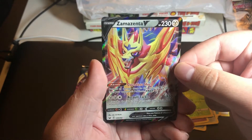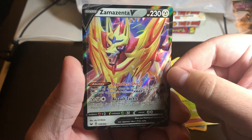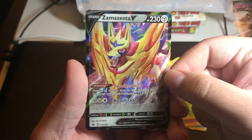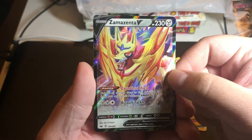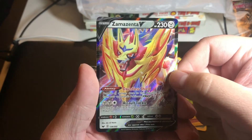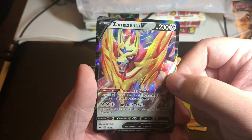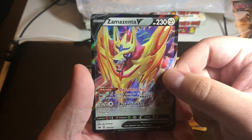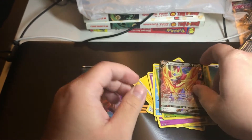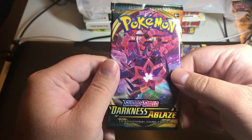Nice legendary V pull right there - Zacian V! That's awesome. Wow, that's cool. Check out the shine on that! Great pull there. Okay, so last pack is Darkness Ablaze, hopefully we can pull something in here as well.